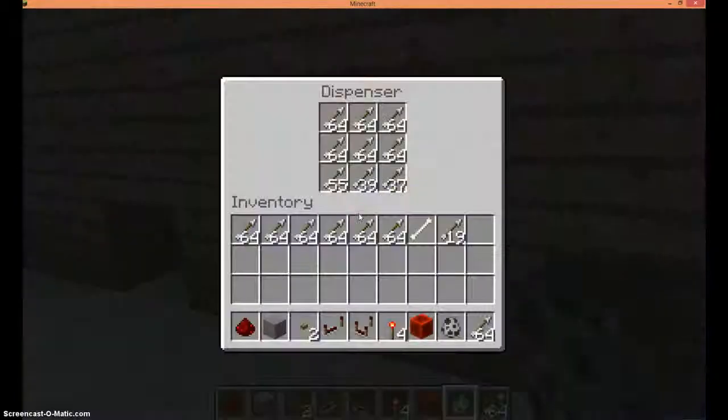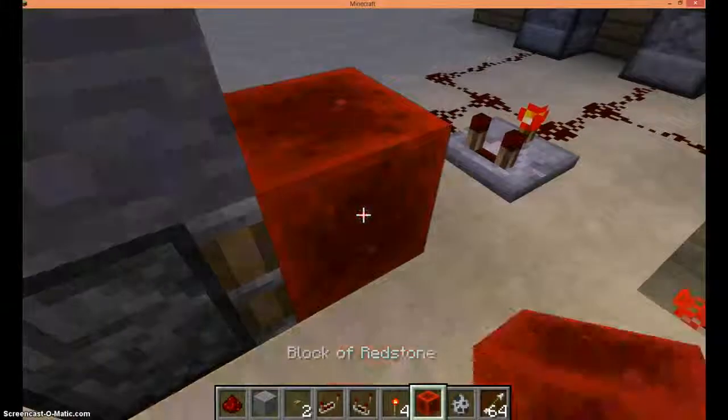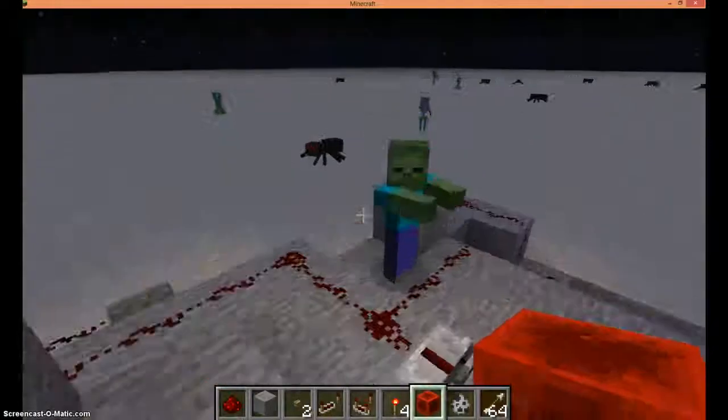Most of these arrows are probably from the middle dispenser, since it has the biggest storage system. This is so confusing. Yeah, I'm just wasting your time, aren't I?